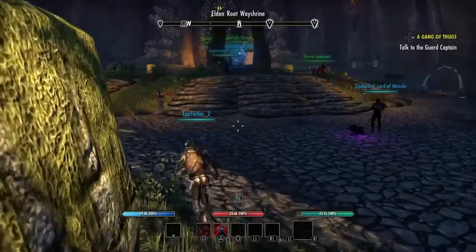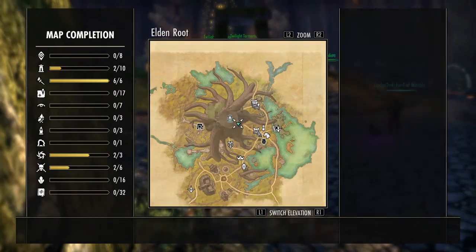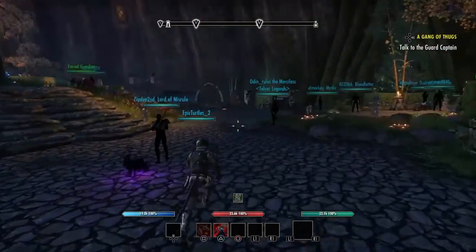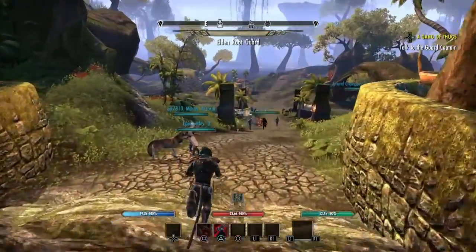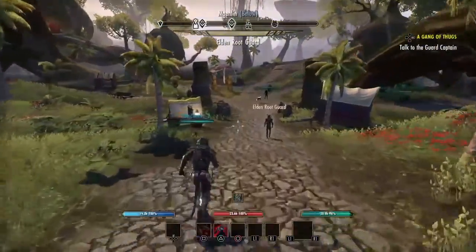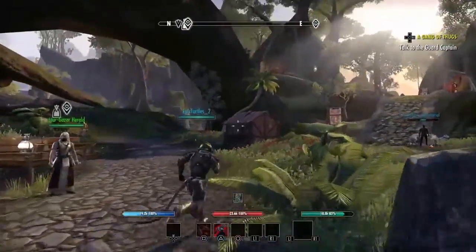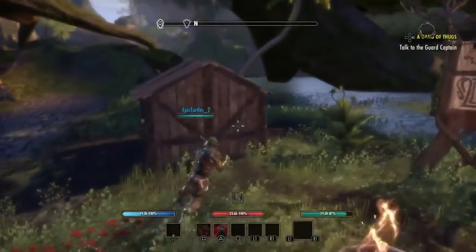searching online, that the best place to search is you go to Grahtwood to Elden Root, because there are a bunch of barrels and urns and baskets and stuff you can search. But there's this one spot in particular where two times now I seem to have found a stolen belt — a belt which I can steal. And it's this little shack over here, right here on the map if you want to know.